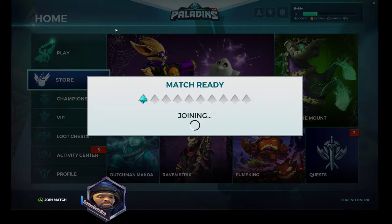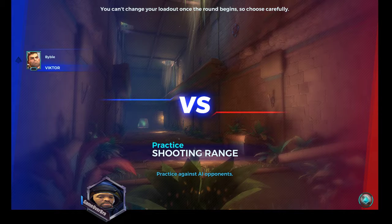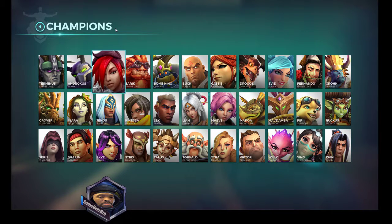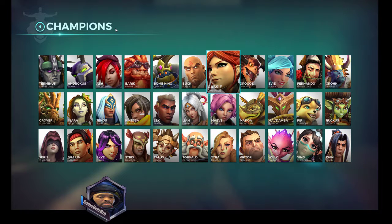Match is ready, I'm joining. It's gonna act like it's Victor but then it's gonna ask you to pick a hero to test. I'm testing on Vic — that's my boy. All you gotta do is hit C when you're in.